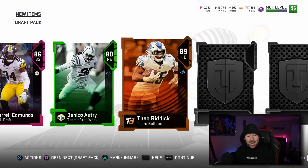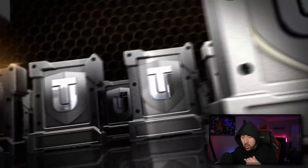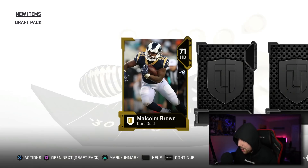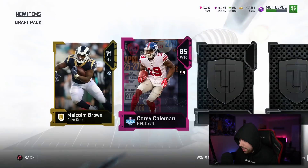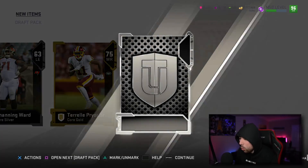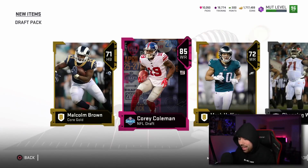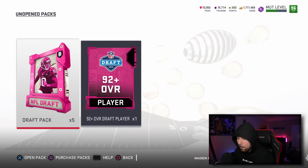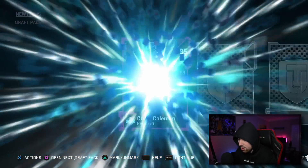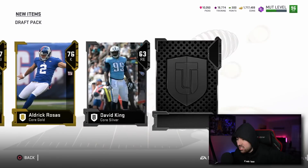We get another 86 Terrell Edmunds as the draft player, a Team of the Week card at 80 overall, and a team builder — 89 overall. That's actually a juice pack since these packs are like 45,000 coins. Both Terrell Edmunds and Cory Coleman have 94 speed — I can't even imagine what the stats for golden tickets are gonna look like.